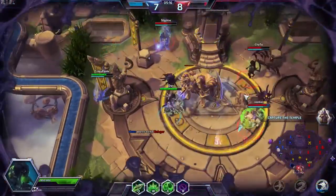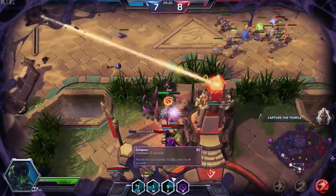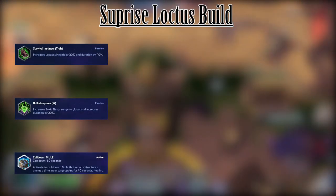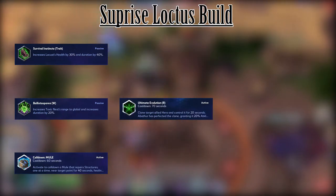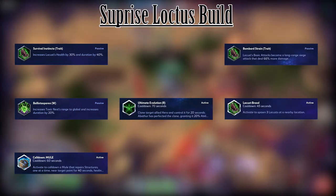Another build I sometimes use, which is becoming very popular in quick matches, is what I call the surprise locust build. This build consists of: Survival Instincts, Ballisto Spores, Call Down Mule, Evolved Monstrosity, Bombardment Strain, Locust Brood, and Locust Nest.